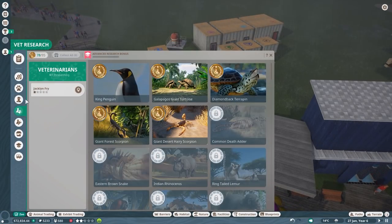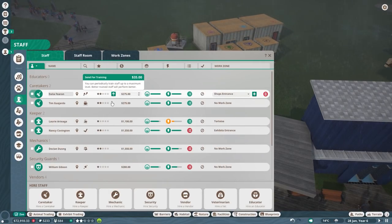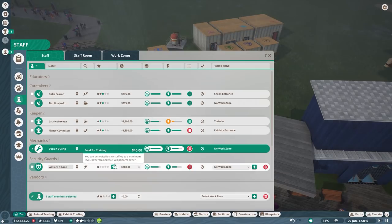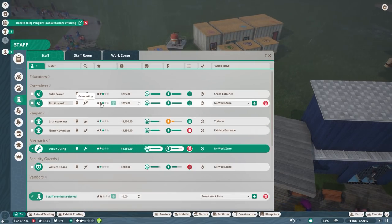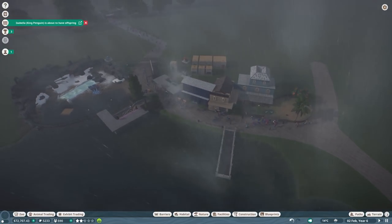Everything is researched - great. Can we just have a little look at our staff situation in general? Can we just train them all already? I want to have more trained staff. We have got two keepers and two caretakers. This one has no work zone yet - we are going to change that. So a few things are going to happen here, and I also need to fix those buildings in the front.